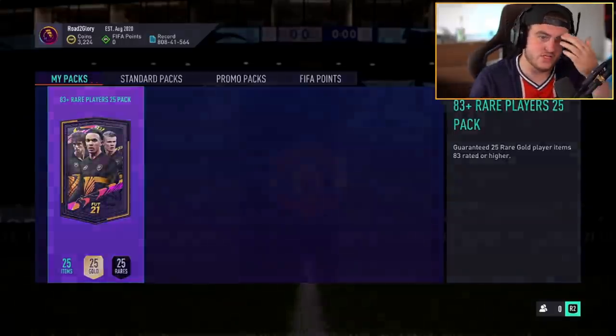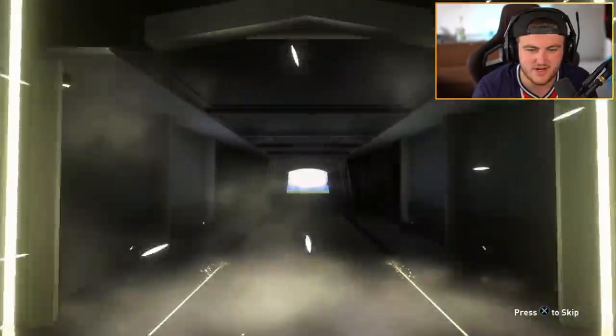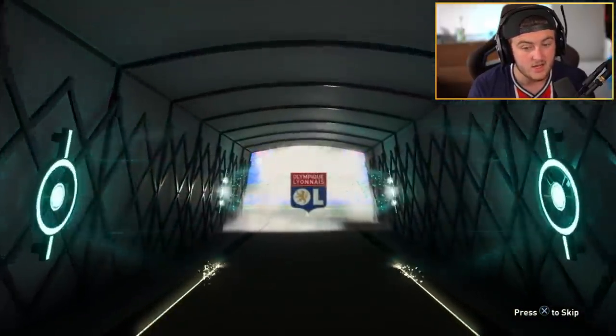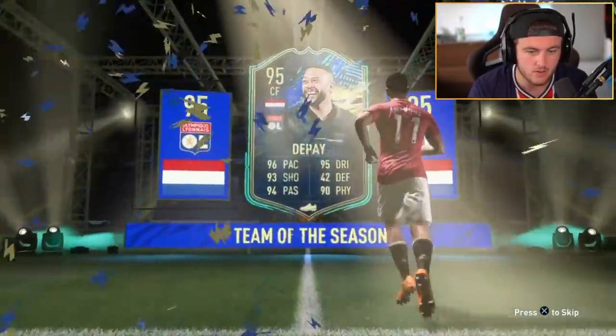All right, another 83 plus times 25. This has got to be better than the last one. Like the most Team of the Seasons we've seen in one of these is one, really — because the first one had Dan Juma and Perry. The second one had one Team of the Seasons and then Bernadeschi. Let's see at least two Team of the Seasons in one of these packs. Depay — that's a great start, because there's a lot of good Team of the Seasons rated 95 or below.